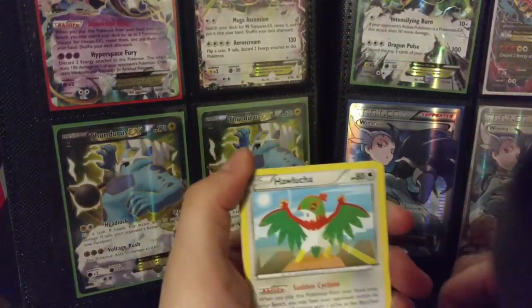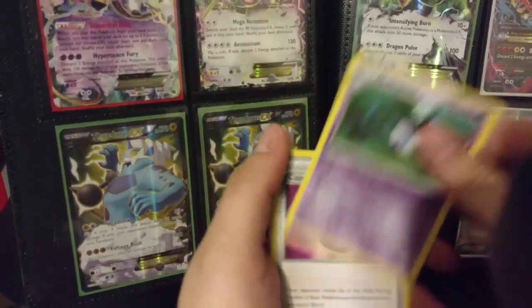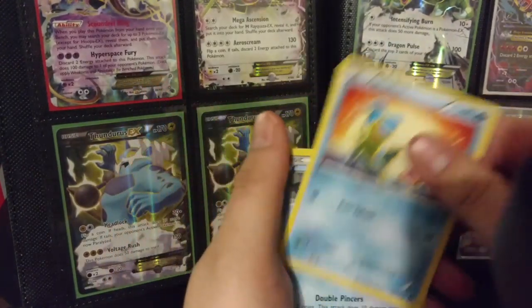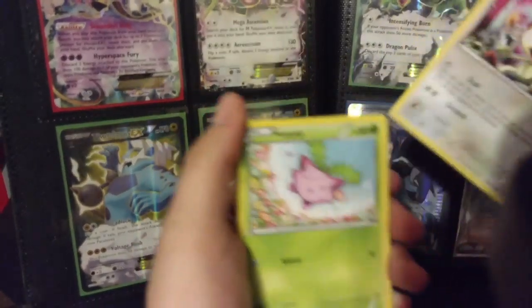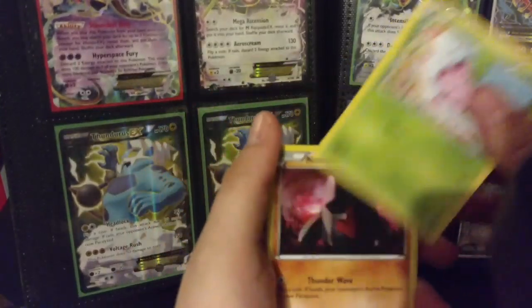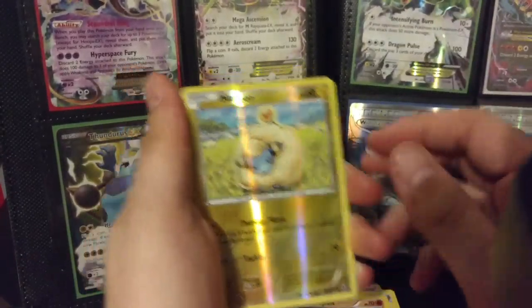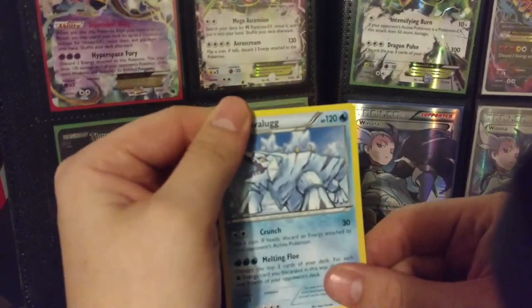Alright, so starting off with a Hawlucha, Lampent, Captivating Pokepuff, Shellos, Clauncher, a Meowth, Hoppip, Nosepass, Marill, and an Avalugg Regular Rare.